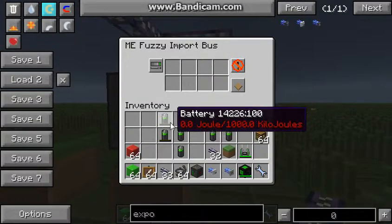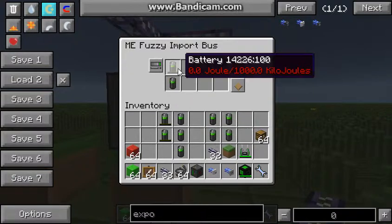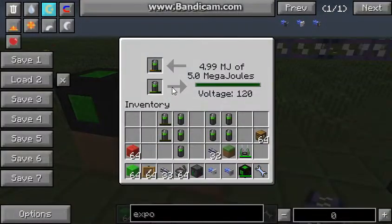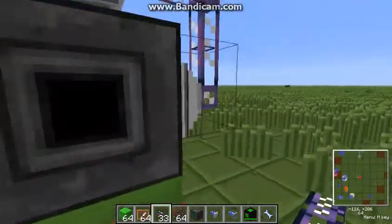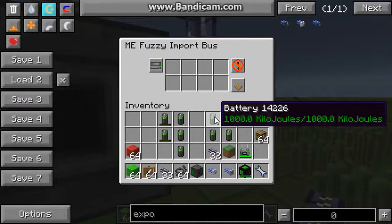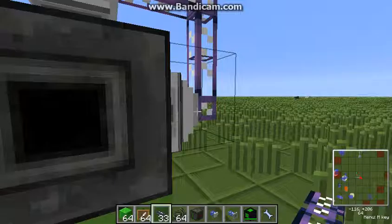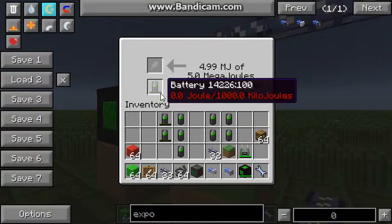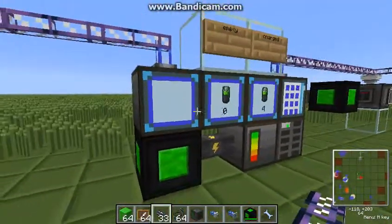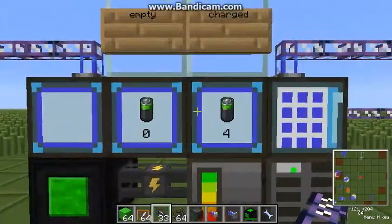In the import bus you also have to configure the items to be imported, also split at 99. You have to configure the import bus on a fully charged battery — that was a mistake I made. Now you can see this one won't get sucked out and the other one already did work correctly. These are the empty batteries and those are the charged batteries.